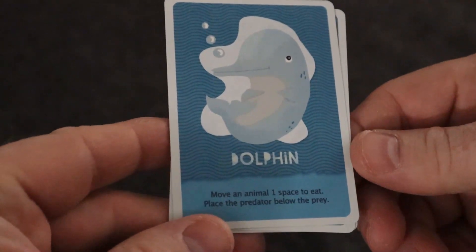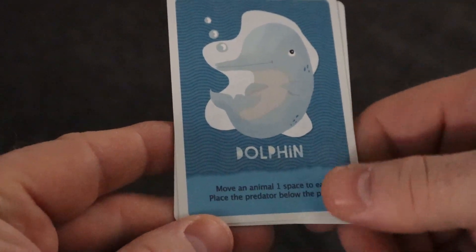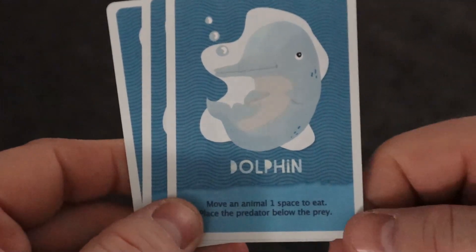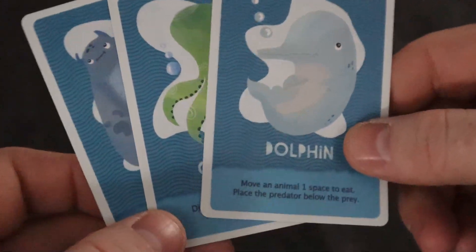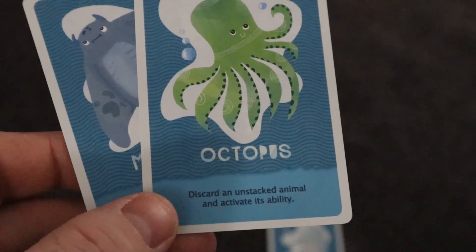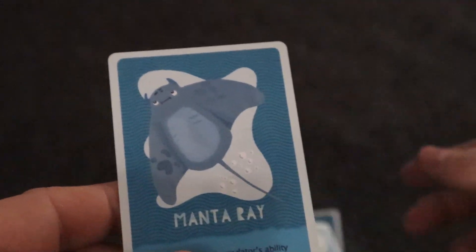The dolphin lets you move an animal one space to eat it, but places the predator below the prey, which makes things a bit more difficult. The octopus lets you discard all unstacked animals and activate its ability — I really love the octopus for that.